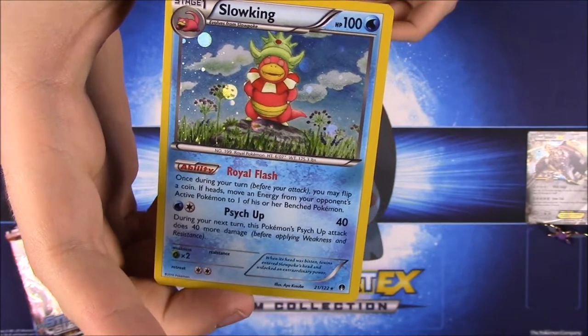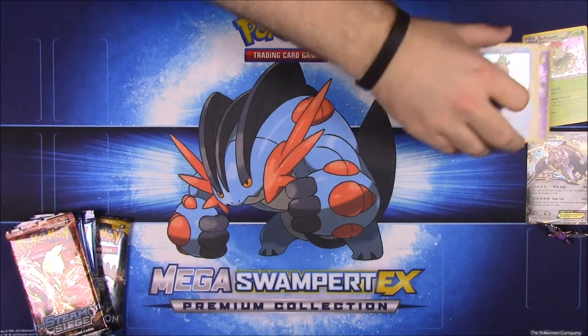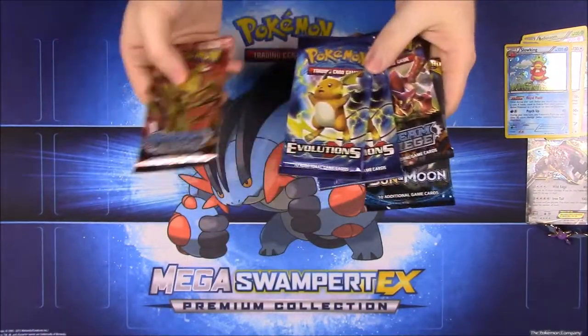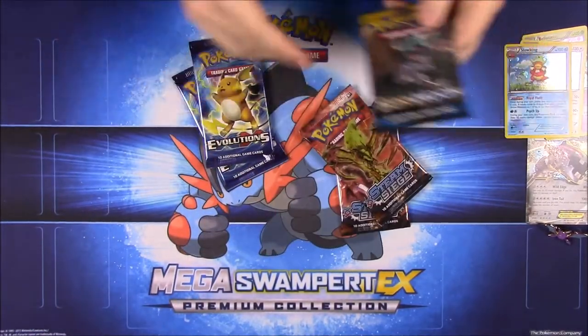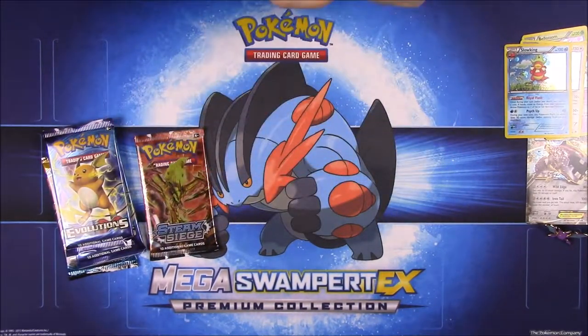Those are all really cool. Stack these aside — and it looks like we have five packs: two Evolutions, two Steam Sieges, and a Sun and Moon. Go ahead and start with the Steam Siege here.